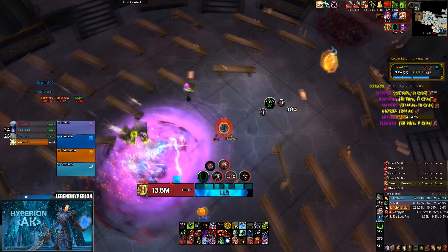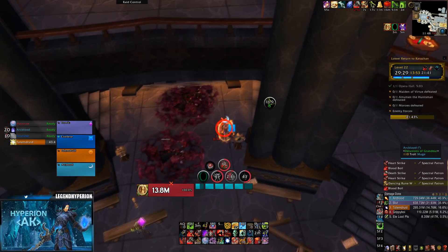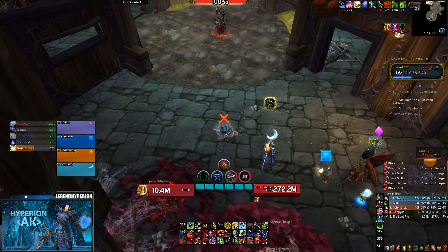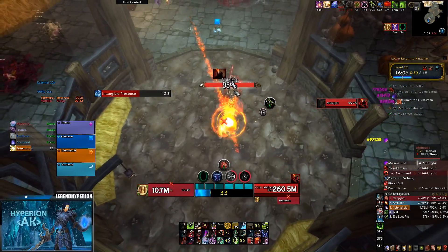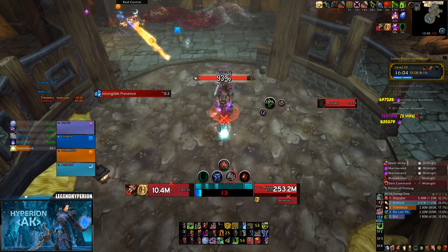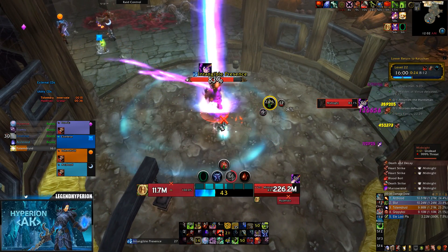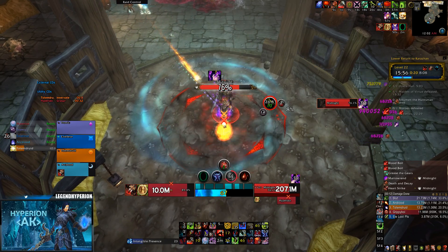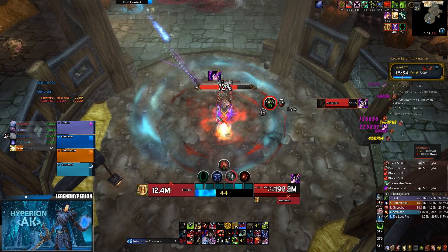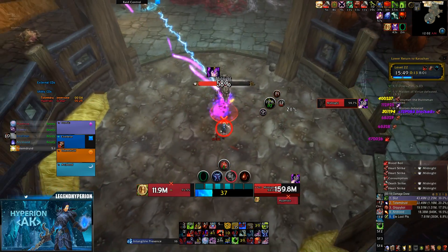The second add-on I use is Little Wigs. If you use DBM, the dungeon package just comes with it, but if you use Big Wigs for raid then you need to install the dungeon plug-in which is called Little Wigs. This is used to track abilities on bosses — it also tracks a few trash pack abilities — but those are not as important because we'll have WeakAuras for those.